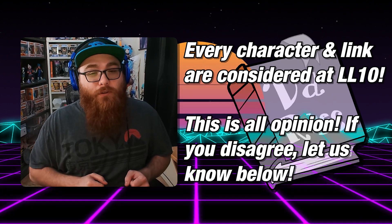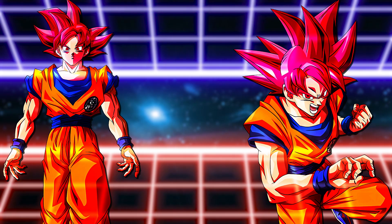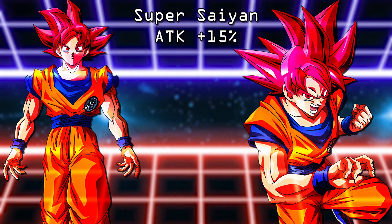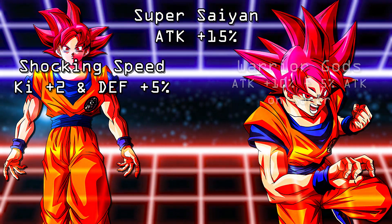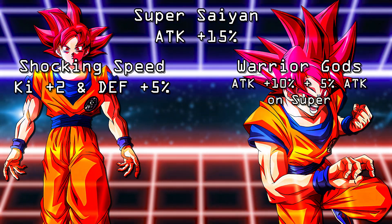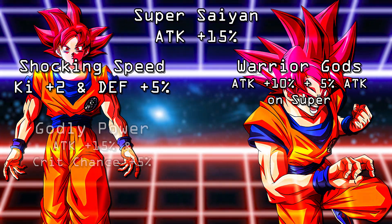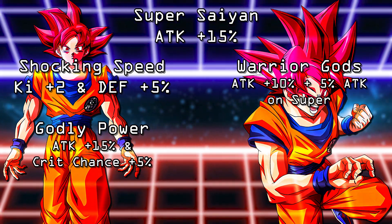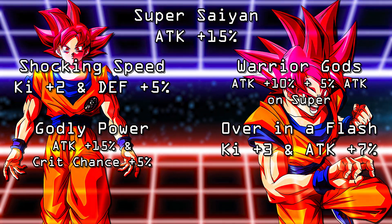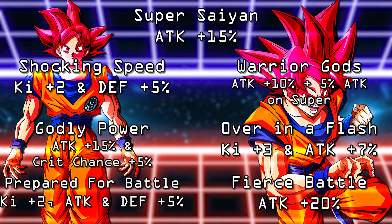Without any further delay, let's talk about the unit himself. Physical Super Saiyan God Goku has a good chunk of links: Super Saiyan attack plus 15%, Shocking Speed ki plus 2 and defense plus 5%, Warrior Gods attack plus 10% and an additional attack plus 5% when performing a super attack, Godly Power attack plus 15% and a chance of performing a critical hit plus 5%, Over in a Flash ki plus 3 and attack plus 7%, Prepared for Battle ki plus 2 and attack and defense plus 5%, and Fierce Battle attack plus 20%.